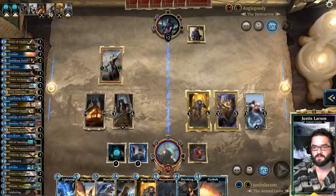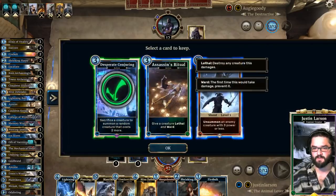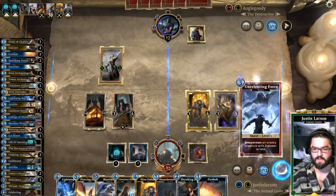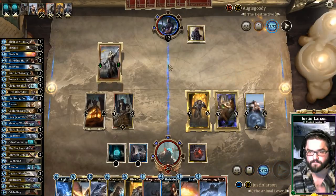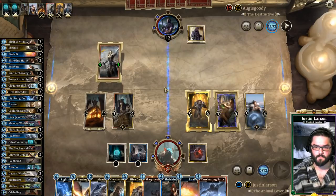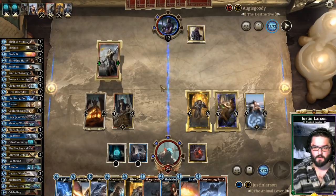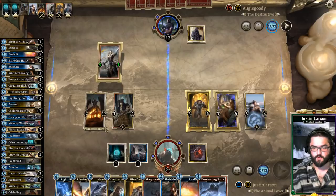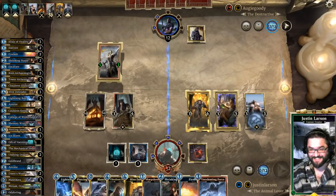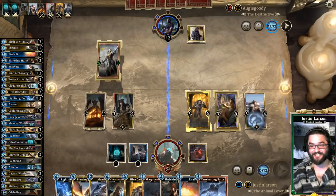Desperate Conjuring is the funniest of these cards — not the best though. Lethal on Ward. Unrelenting Force is most likely to actually give us value. When you put this engine in an actual control deck, things look real good.